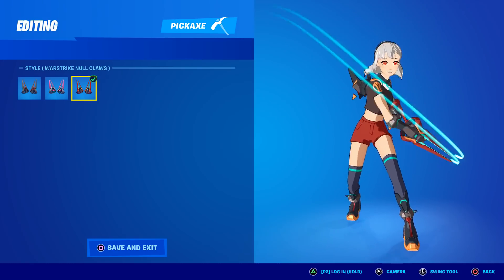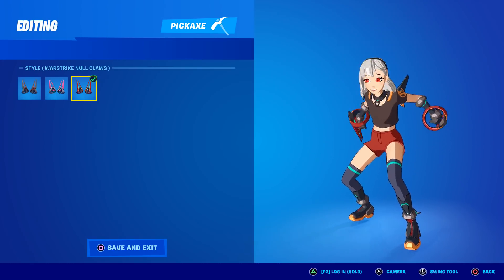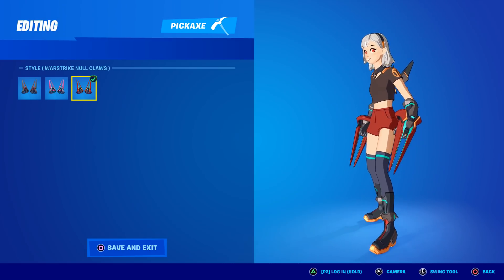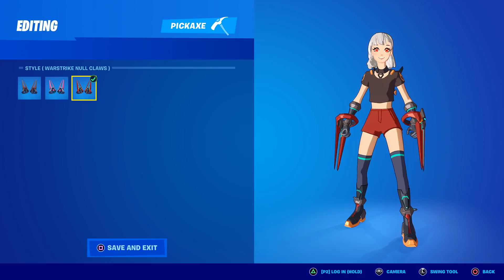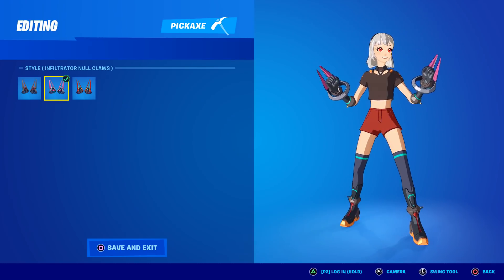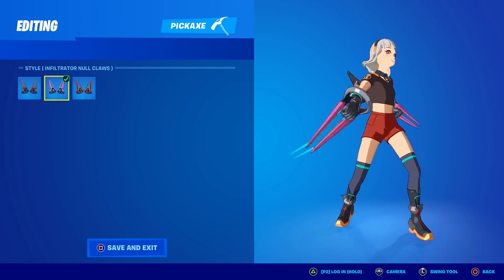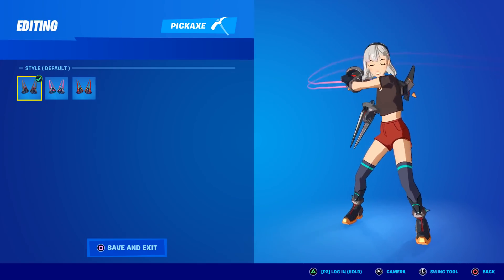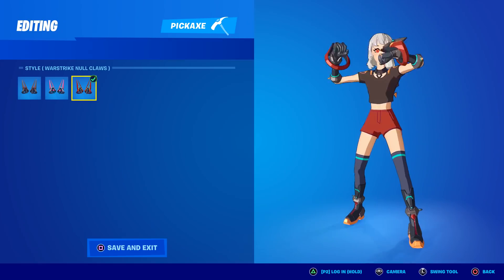Here's what the pickaxe looks like when you swing it. For some reason, the contrail is blue — I'll have to check that out in game. I would have expected it to be red. Looking back at the other styles, the secondary Infiltrator contrail appears to be the same blue, but the default ones are pink, so I'm not sure why the contrail doesn't change for this third style.